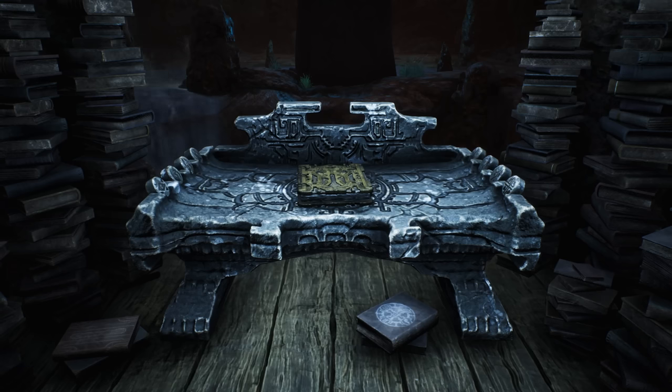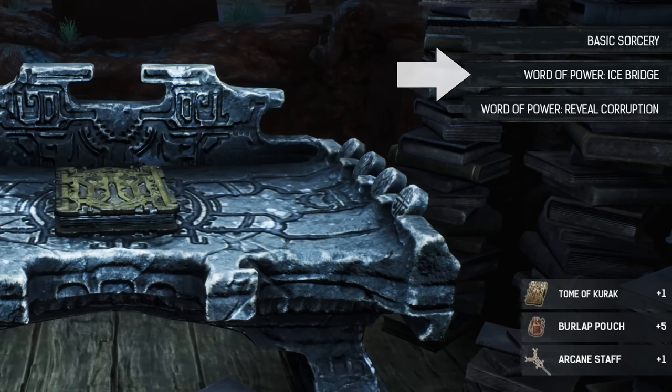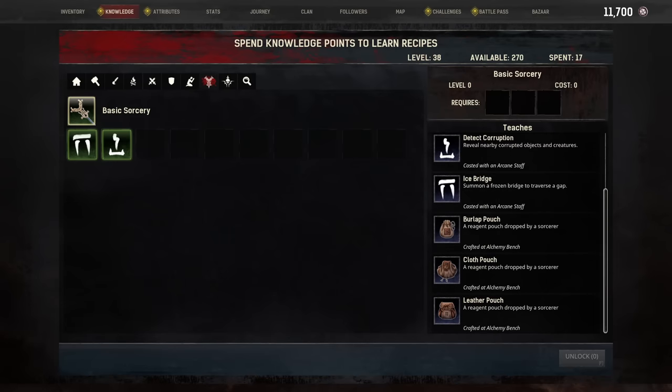Interact with the book and you'll learn basic sorcery as well as two spells: Ice Bridge and Reveal Corruption. You also receive the Tome of Kurak, an arcane staff, and five burlap pouches. Check your knowledge page and select the Sorcery tab to see what you have learned: a recipe for the arcane staff, the Thaumaturgy Bench, the two spells, as well as several pouches.